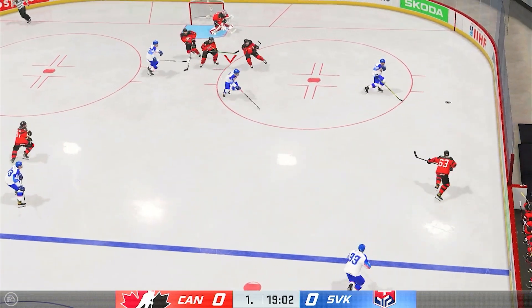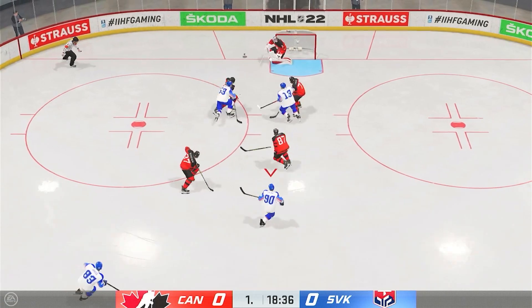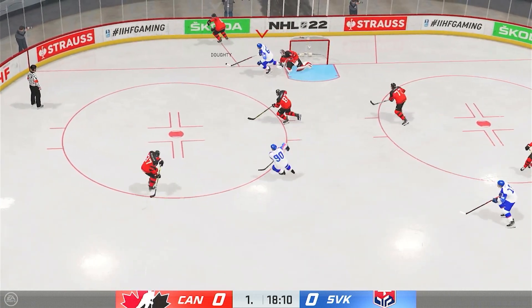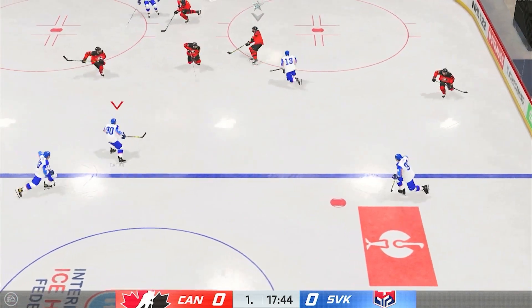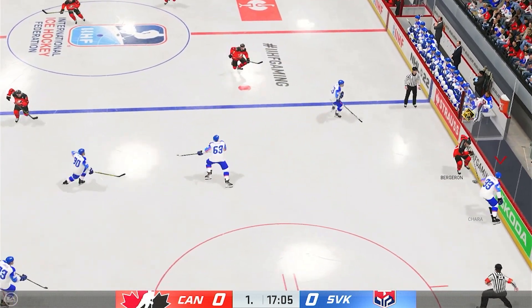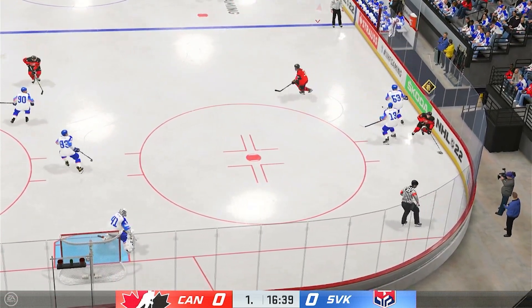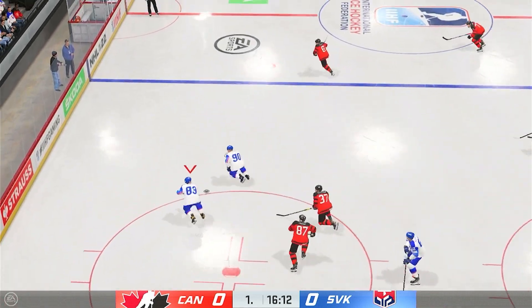Drives it to the crease — blocked in traffic. Team Slovakia has got the puck. Just wide. Here's a chance in front — tremendous athletic reflexes there with the toe stop. Quick feed to Bergeron. Gun reach to the stick to knock the puck away. Grabs control of it at the point. Taken by Marchand. Takes the pass. Save by May with the pad.